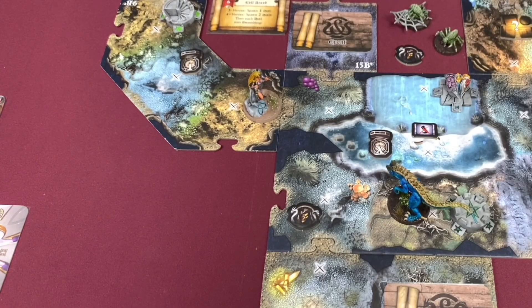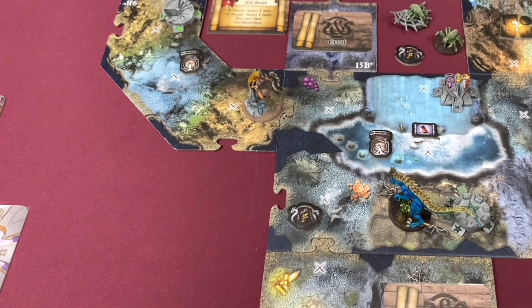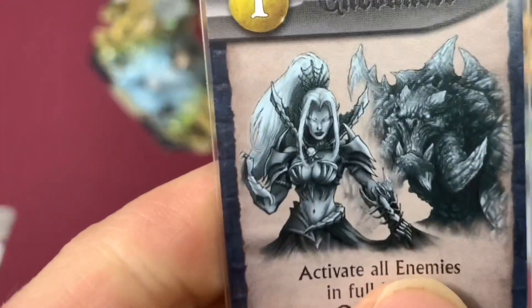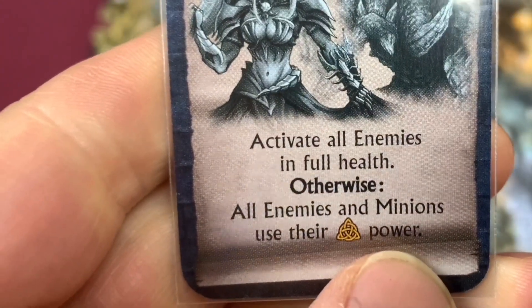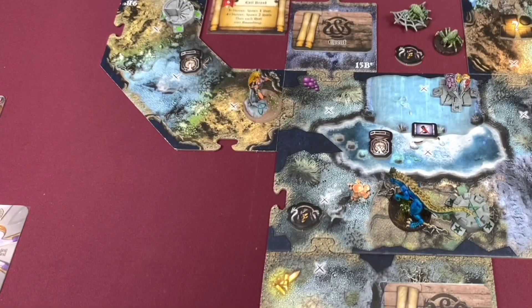We have our evil blue dinosaur creature here — he's going to activate according to his encounter cards. We draw the encounter card: activate all enemies in full health; otherwise all enemies and minions use their power. That's not going to happen because he is at full health, so we're going to activate him. Here's our Tyrant Lizard scroll — it shows he's going to target based on highest health, but where he sits right now he doesn't have line of sight.